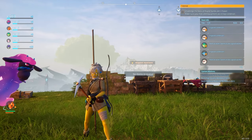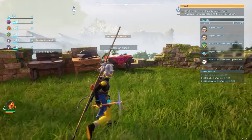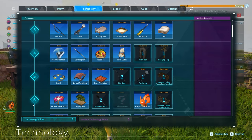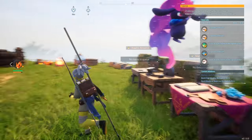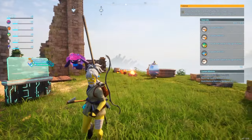In this video I'm going to show you how to make and equip PAL gear. In order to do this you're going to need a PAL gear workbench, which in your technology tree is unlocked at level 6. Once you have this you will actually have to catch relevant PALs in order to unlock the recipes for their different gears.